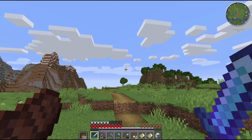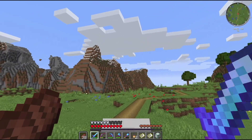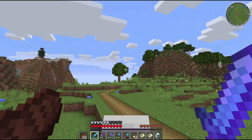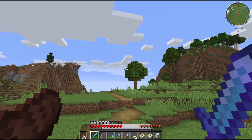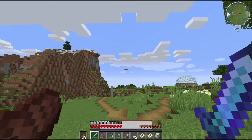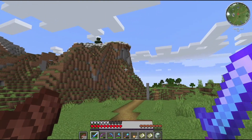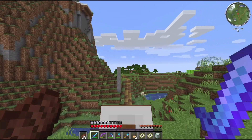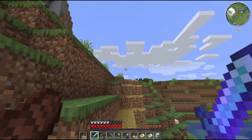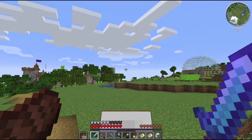We've got the beef and honey farm here, and then right over the hill we've got the flower farms. So we can do flowers and dyes, and then we can make stuff with the dyes like dyed armor, dyed wool, and things like that.